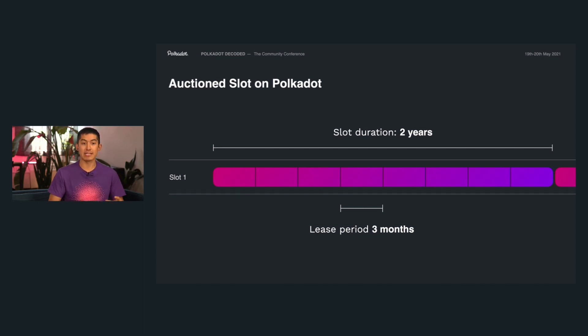Auctions on Polkadot are basically auctions for a parachain slot. Each of these slots will be two years in length, and they're broken up into eight pieces called lease periods, each three months long. This means in an auction, you can have up to eight winners, where every winner gets a different section of this two-year period. Or a really good bid can bid for all of the lease periods, and then one parachain gets the entire two-year slot.